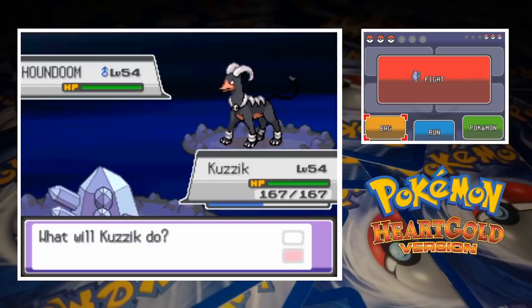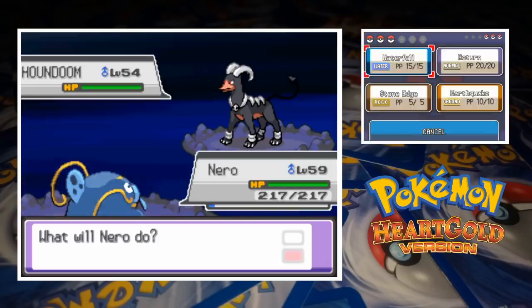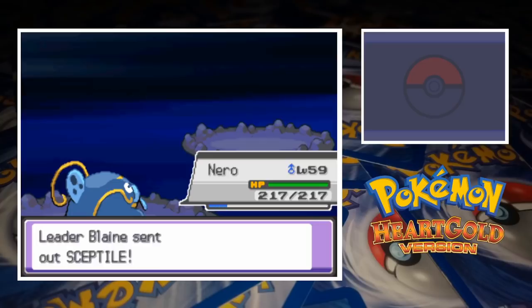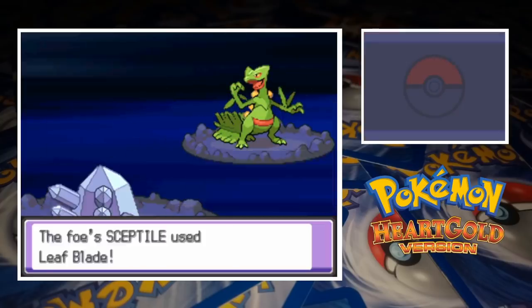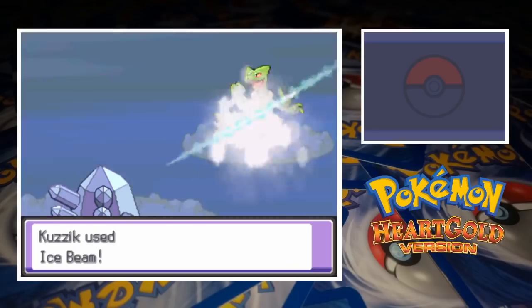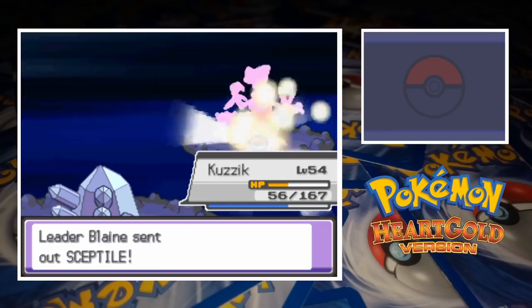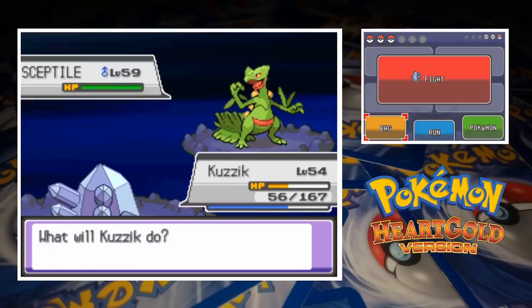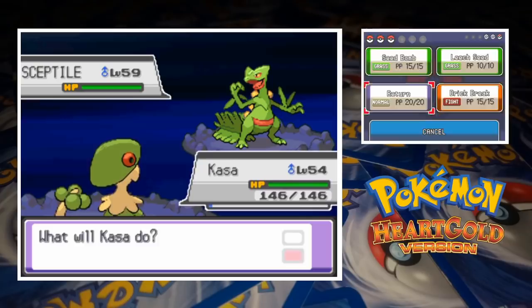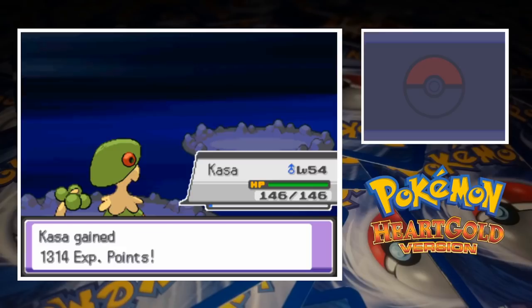Blaine leads off with Houndoom and we start with Regice, so not the best matchup. We immediately recall the Legendary Titan and send in Whiscash. Blaine calls for Embargo and that gives Nero a free chance to use Earthquake. That makes for an easy one-shot, and quickly down to 2, the Cinnabar Gym Leader sends in Sceptile. We make another switch bringing Kuzik back in because Whiscash cannot take a grass hit. Sceptile's speed allows him to strike twice with Leaf Blade, which actually leaves Regice in pretty bad shape. A single Ice Beam puts an end to Sceptile though. Blaine sends in his final Pokemon — another Sceptile. In the end Blaine's second Sceptile can't connect with any attacks. Castle easily dispatches of Sceptile number 2, earning us the Volcano Badge and leaving only one badge left to collect.